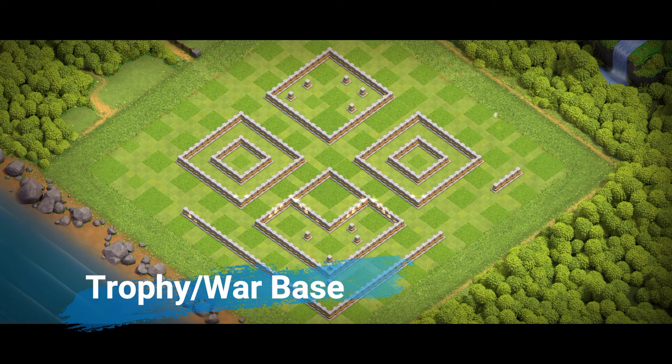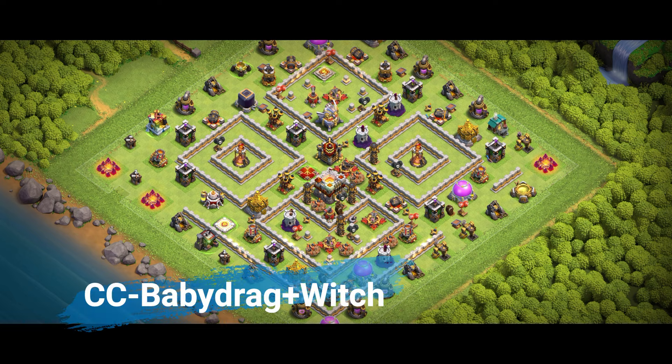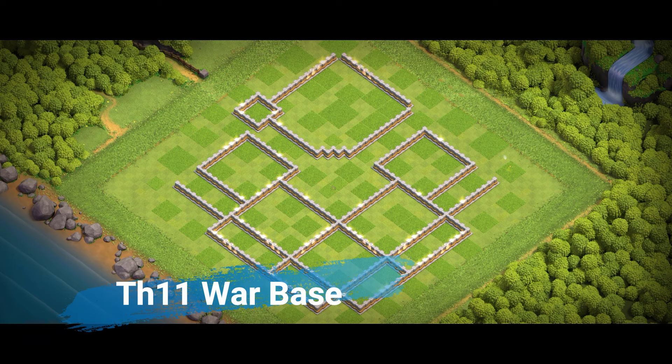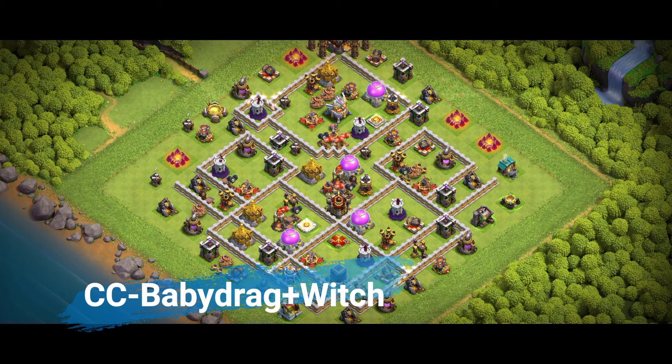Let's move to farming strategies. Here's something not everyone thinks about — your base can also influence the types of attackers you attract. If your goal is to protect dark elixir, design your base to look like it's all about protecting gold and elixir instead. Put some elixir storages near the edges to bait attackers into an easy raid, while hiding your dark elixir storage deep in the core with multiple layers of protection. This way, casual looters will leave with nothing but pocket change while your real loot stays untouched.